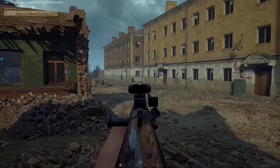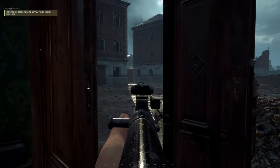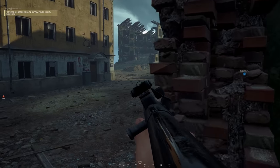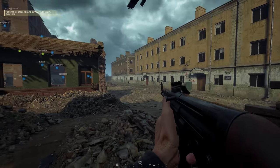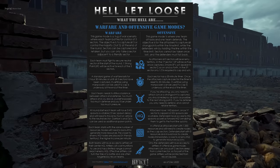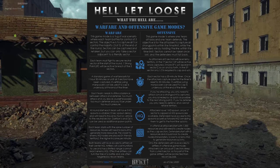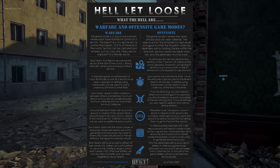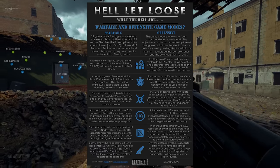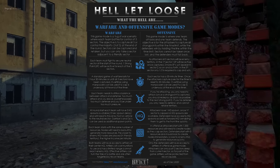To start with, we're going over the game setup. Hell Let Loose has multiple modes but all of them focus on a simple principle of attacking or defending objectives, or having to do both at the same time. Primarily Hell Let Loose is split into two game modes: offensive and warfare. Offensive is an invasion style game mode where one faction has to attack and another faction has to defend. If the attacking faction captures the sector then you get pushed back to the next sector. It's a little bit like Rush from Battlefield, except it's capture points, and very reminiscent of Breakthrough mode as well.